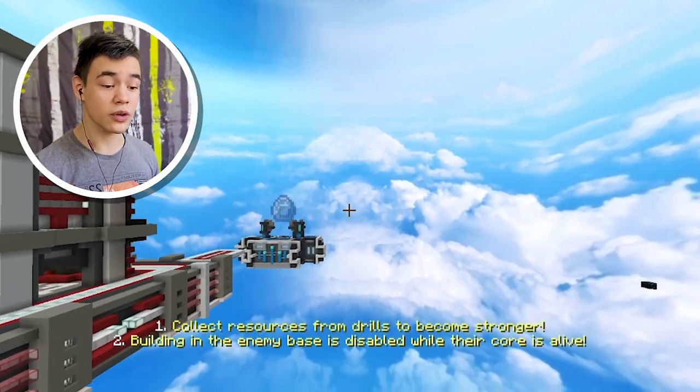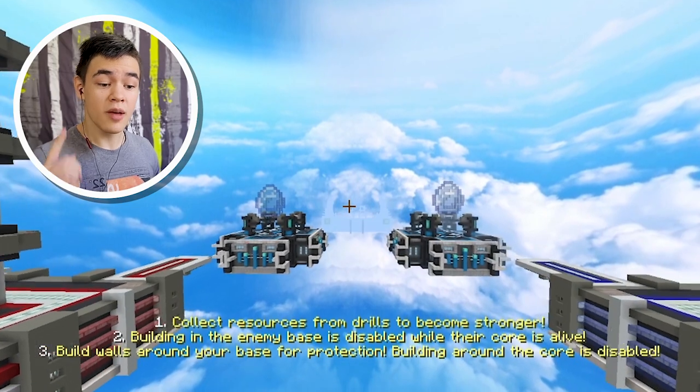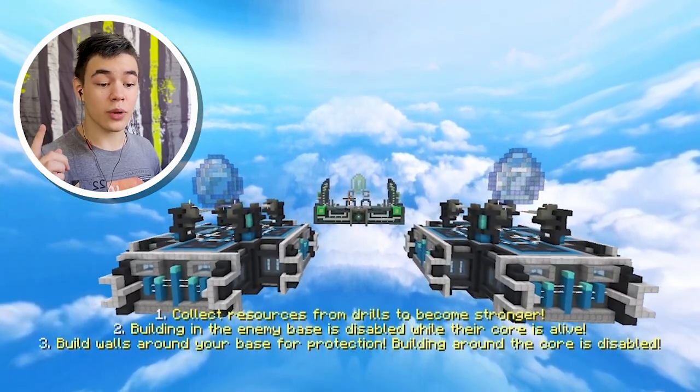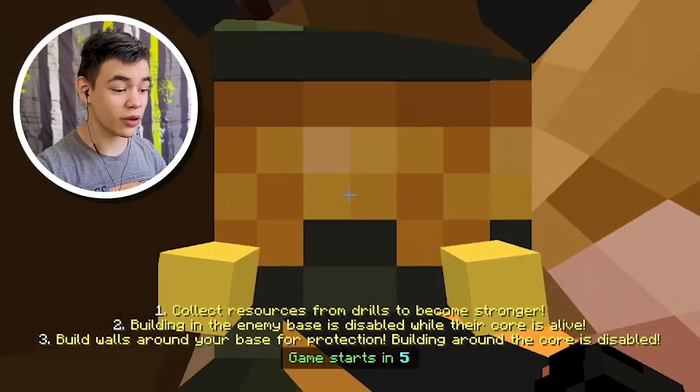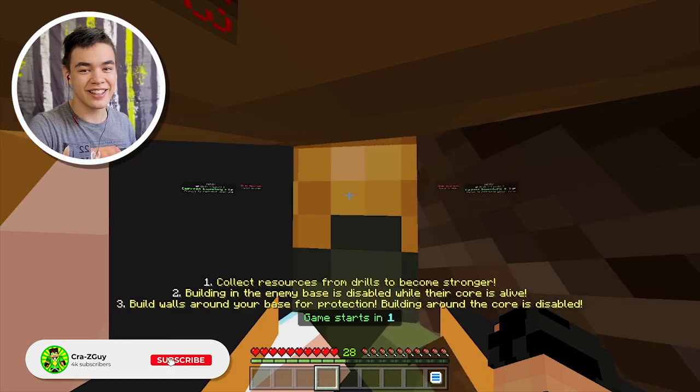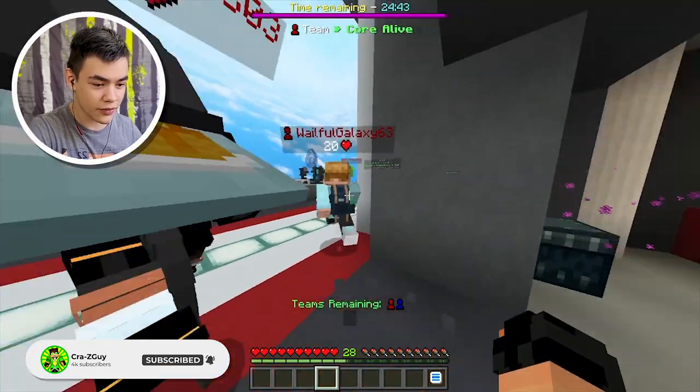All right, the game's starting. All we gotta do is collect resources from the drills to become stronger. Build in the enemy base is disabled while their core is alive. Build walls around your base for protection - building around the core is disabled. So we obviously can't build around the core since the other team has to knock it off. Where do we have to go? Are there generators?